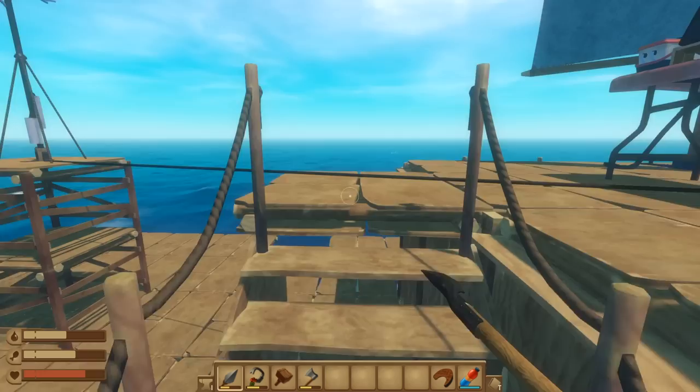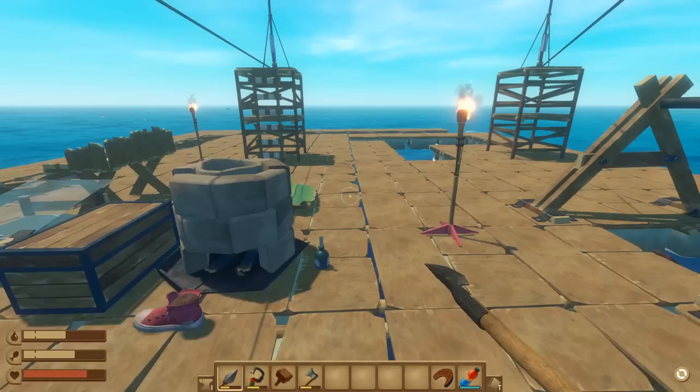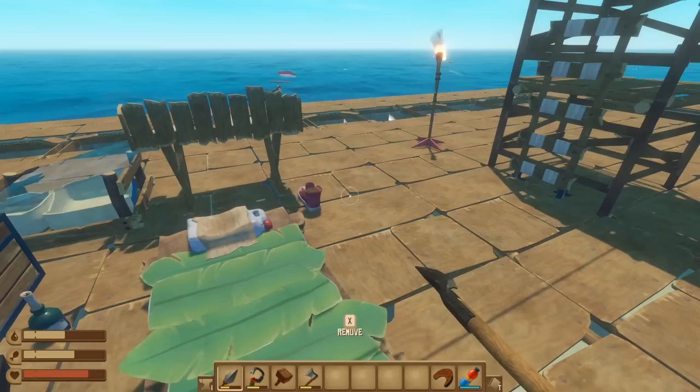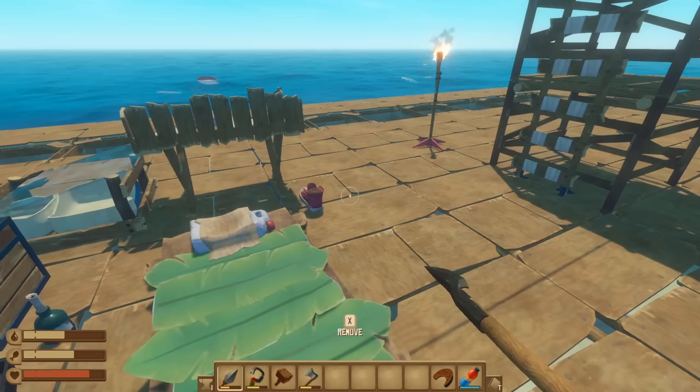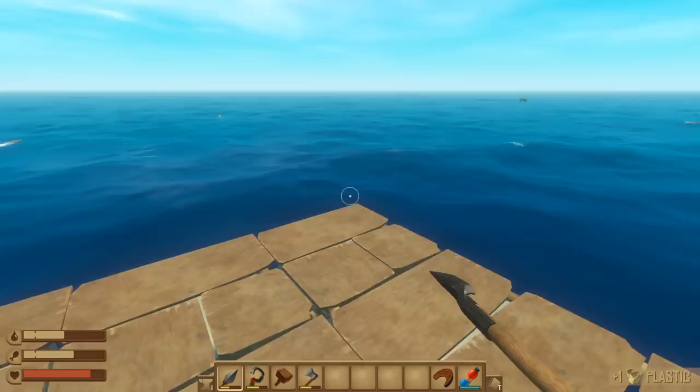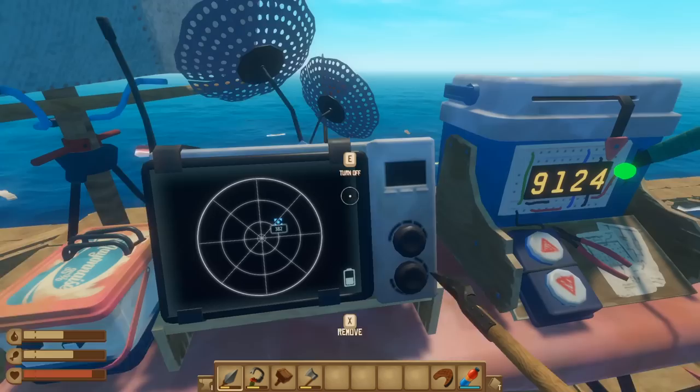Let's see how close we are - we're getting pretty close! Oh yeah, we're gonna be able to see it pretty soon. Let's go ahead and save the game. I'm kind of nervous about the big island because I saw there's like bears and stuff on it, and I'm kind of nervous about dying. Can you actually get your bag back? When I died earlier I couldn't see my body - if I die can I get it back, and how long before it despawns? Any information would be greatly appreciated.